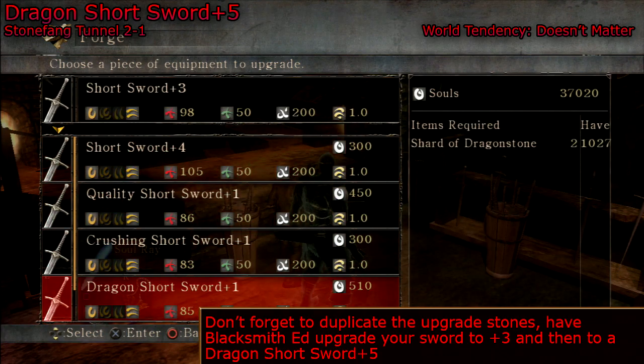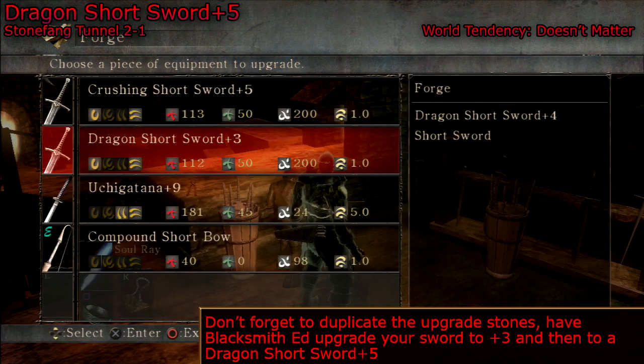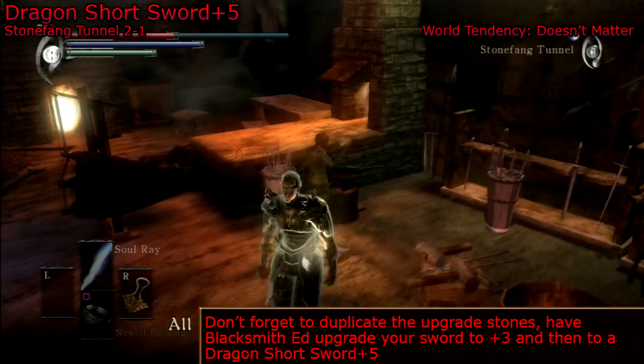Now go to Blacksmith Ed, who's also located in Stonefang Tunnel. You need to unlock the 2-1 shortcut first so that you can unlock his blacksmith area. Go down the elevator and then speak to him and upgrade your short sword.